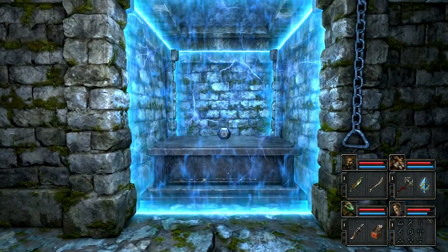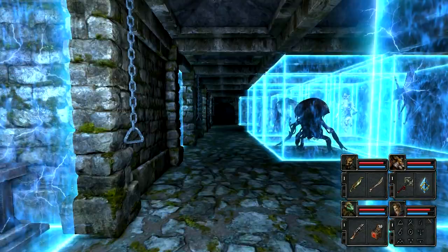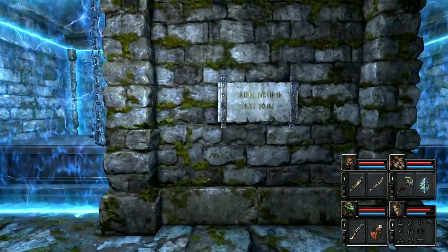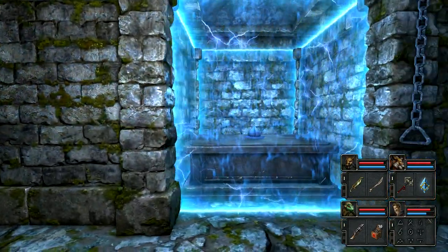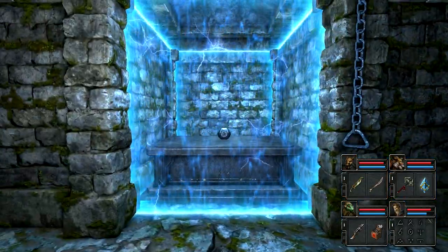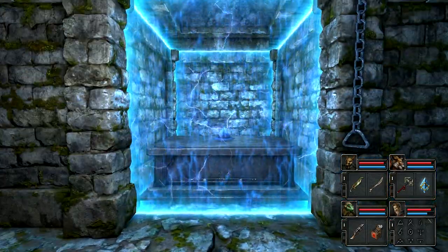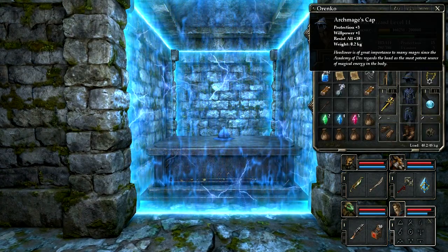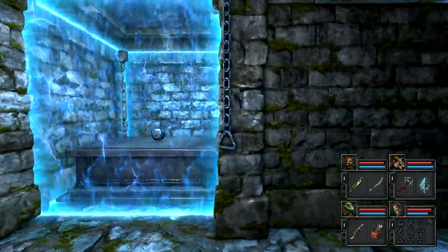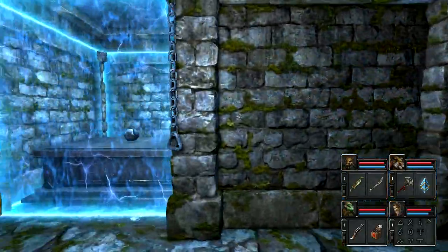So we have a bomb — specifically a firebomb, because that's the symbol for fire. We have a potion I can't identify from here because it's just a bottle, a book, and a hat. Fire, regeneration, learning a skill — what is a hat? Is one of these specifically not magical in nature? They're all kind of magical, aren't they? I'm gonna go with the bomb because it's the only one that's offensive.